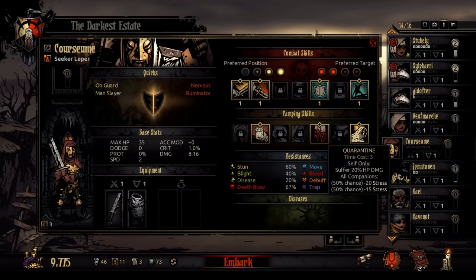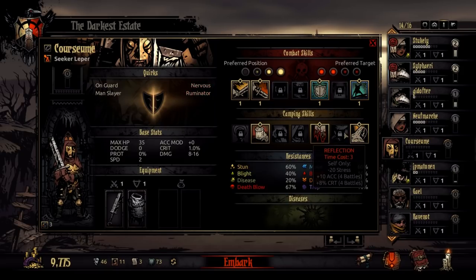We can look at the Leper's camping skills. He does 20% HP damage to himself when he uses one of them. Then there's a 50% chance it'll remove 20 stress from all the companions, and a 50% chance it'll remove 15 stress from all companions — I think that's one or the other. And then there's also one where you can just take away 20 stress from yourself, and on top of that it adds plus 10 accuracy and plus 8% crit for the next 4 battles for the Leper.